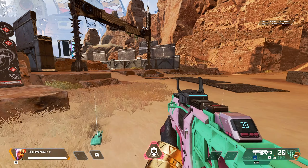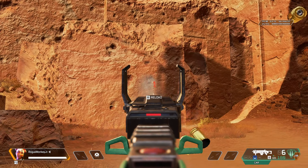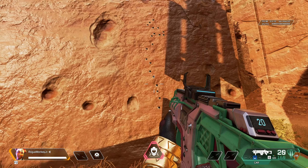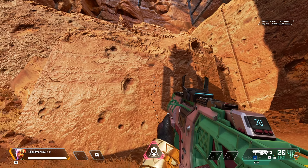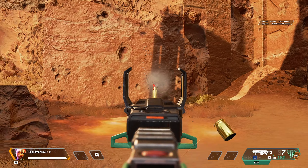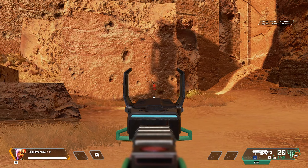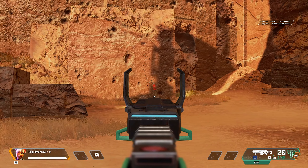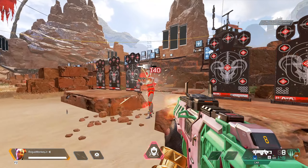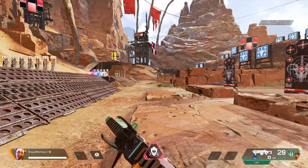I'm removing the attachments here to show you what the recoil looks like. It does have quite a substantial amount of vertical recoil at first and then goes left and right a little bit. If you're bursting it, it goes a little bit to the left, so it can be a little difficult to control at longer ranges.